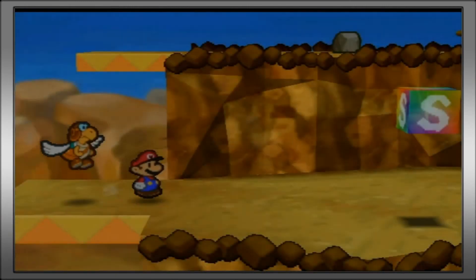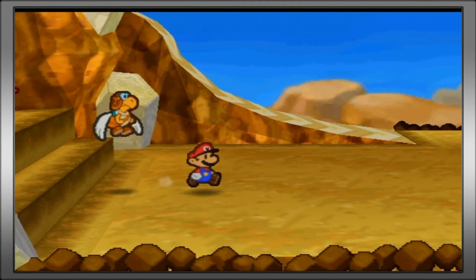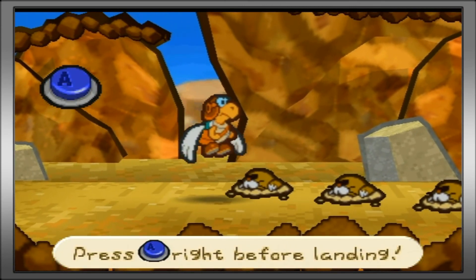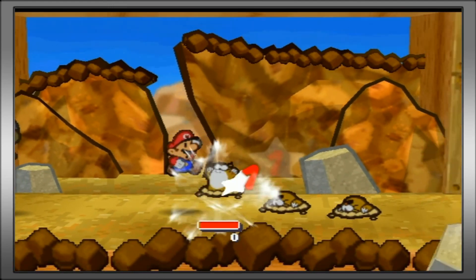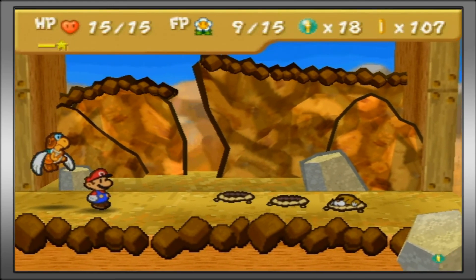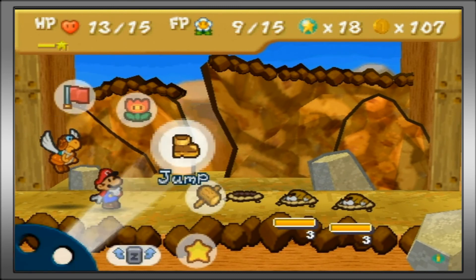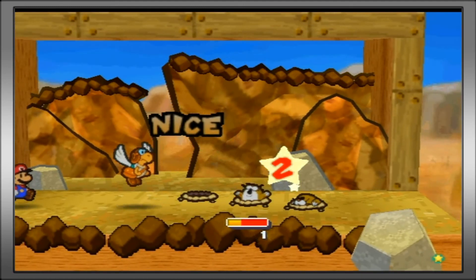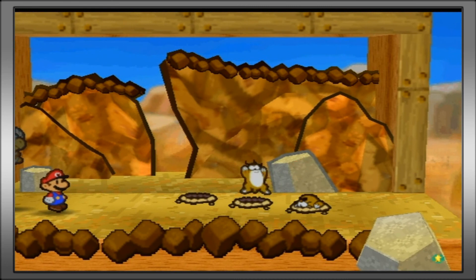Now that we have Paracarry, he's good at taking out the clefts as well in battle. But outside battle, Bombette is still the better one. His normal attack, skydive, is kind of like a normal jump attack - you press the button right before you land. I'm not really good with Paracarry's attacks; he is not my primary partner. I don't use him all too often, but he is very powerful.